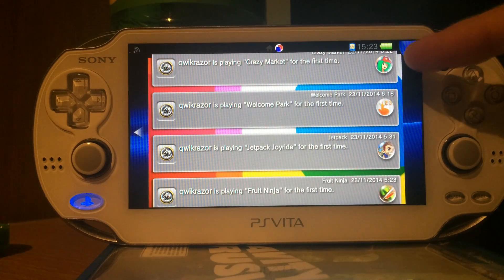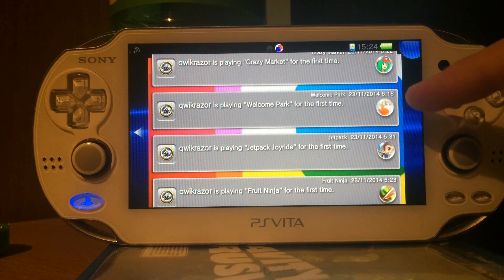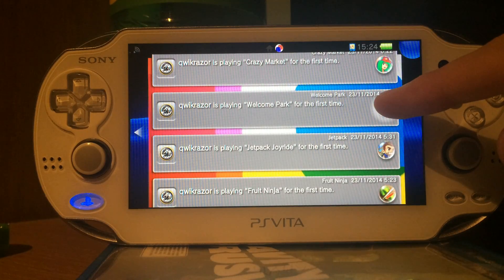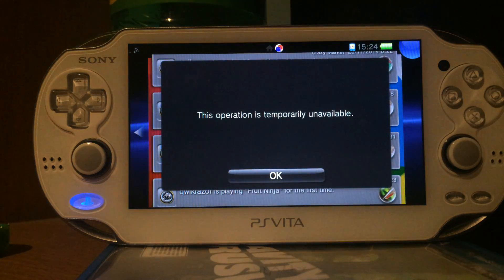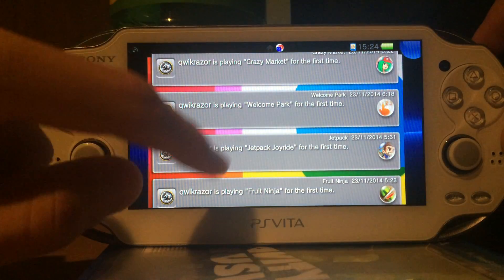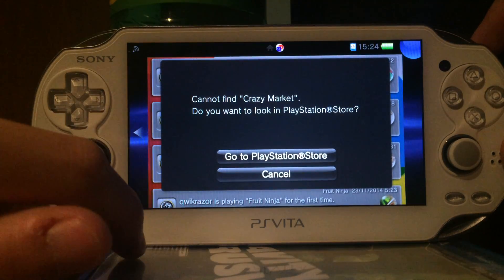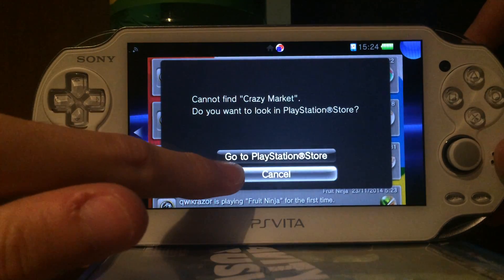Usually when you press these bubbles in your friends app, you get redirected to the PlayStation Store or to the application on your device, if you have the device. Every device has a Welcome Park. So if I press Welcome Park, I should be redirected to my Welcome Park application, but it says the operation is temporarily unavailable. If I now press on the Crazy Market bubble, it says cannot find — PlayStation Store.